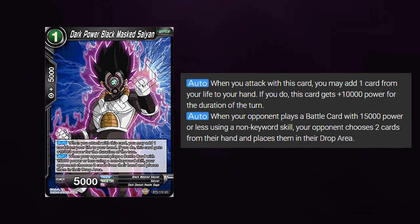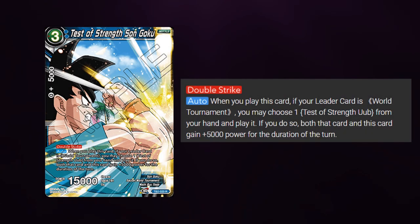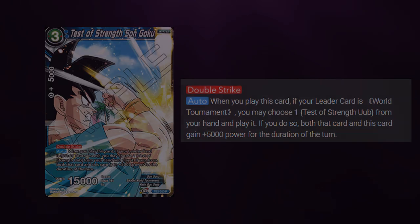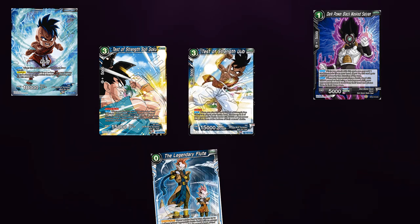I'm still unsure if this is how it's meant to be ruled, but this is what I believe how the card should work. The next interaction is similar to Pan Leader's interaction, but it actually activates mid-auto. Test of Strength Son Goku reads: When you play this card, if your Leader card is a World Tournament, you may choose one Test of Strength Oub from your hand and play it. If you do so, both that card and this card gain 5k power for the duration of the turn. So if I play Test of Strength Son Goku and my opponent has Black Marseille on their side of the field, the effect of Son Goku would activate, bringing Oub on the field. Oub will come onto the field with 15k power, but the effect of Son Goku hasn't fully been activated. The effect of Dark Marseille would proc as the card comes onto the field with 15k power, but the effect of Son Goku hasn't fully resolved first. If two autos activate at the same time, the first auto must activate first, and then the other auto activates after, not during.